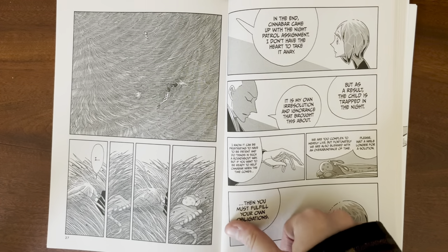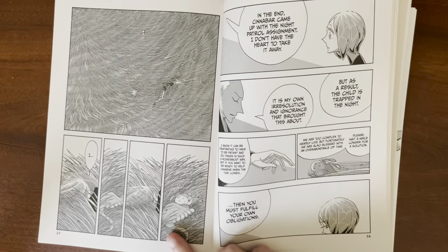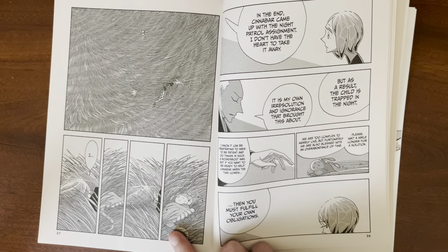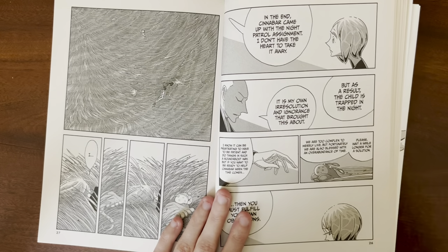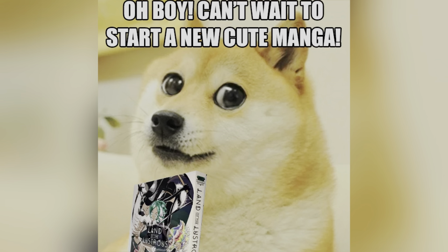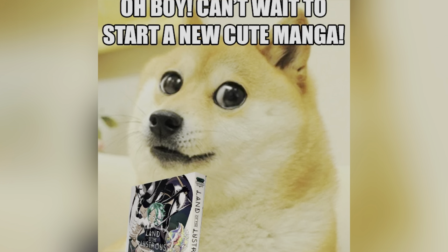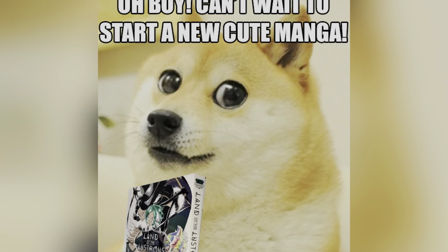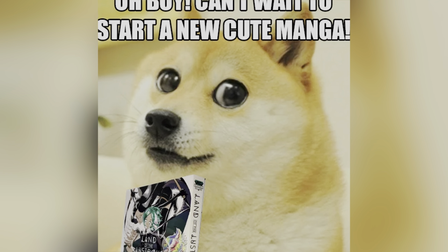They don't want to get out of that comfortability, whereas Phos hasn't been comfortable with anything — that's why they've been going places and changing what they're doing. That's why Cinnabar doesn't want to give hope in Phos, because they don't want to change, because it could get worse. It could get better, but it could get worse. Phos is willing to change. Kongo says to Phos 'please wait a while longer for a solution,' and of course Cinnabar has been waiting for a solution for a really long time — it shows that with the abundance of time they have, they procrastinate.